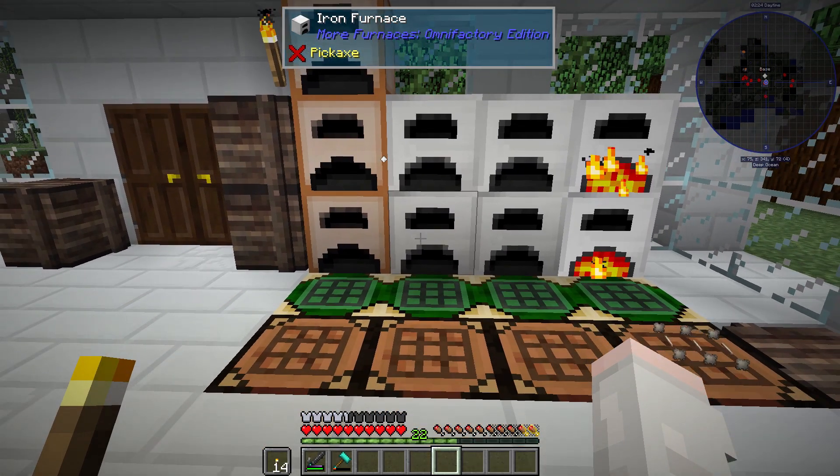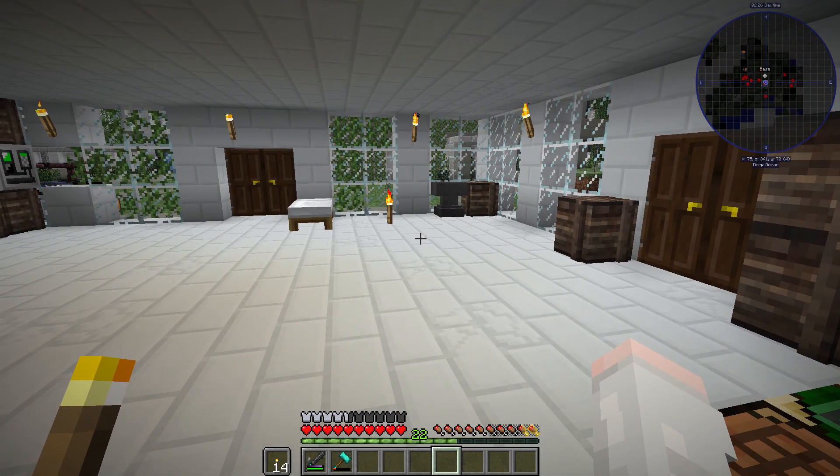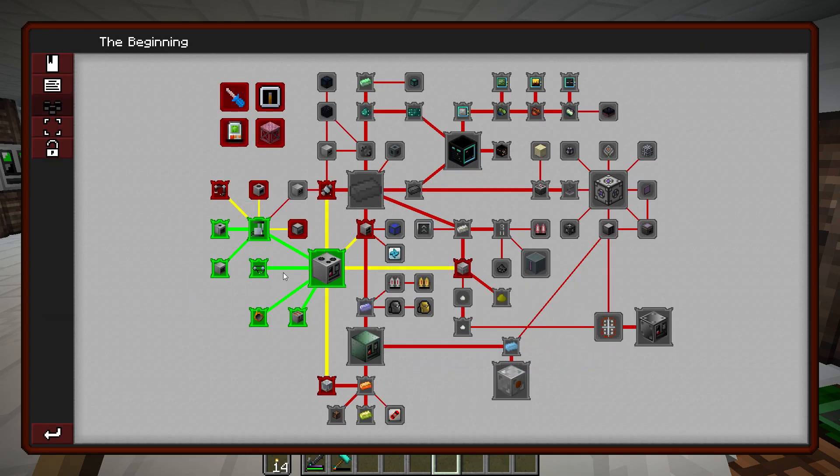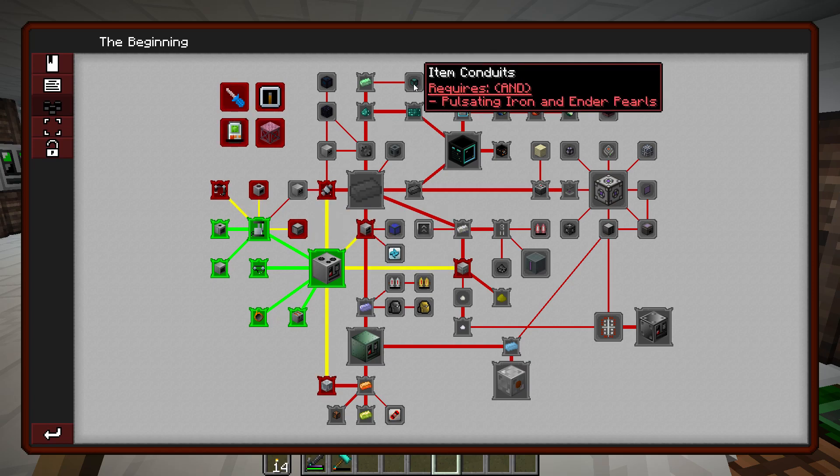Welcome back to OmniFactory. This is Zeta Zero here. This is episode number four. Last episode we got our first machines up and running. Today we've got a major goal of getting our item conduits.